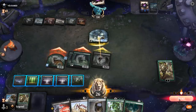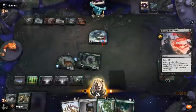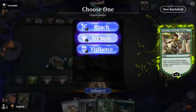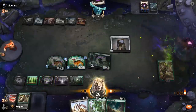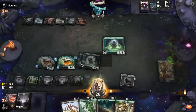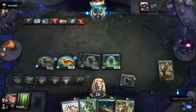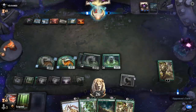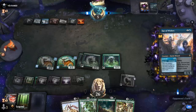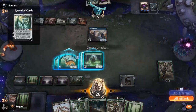Vivian makes another Tramply token. Probably draw with Tome and play a free Visionary. Castle Locthwain for the desperation draw — Fae of Wishes, but they only have two mana left over. And yeah, Ugin, the Spirit Dragon is going to be a little bit late to the party. GG's.